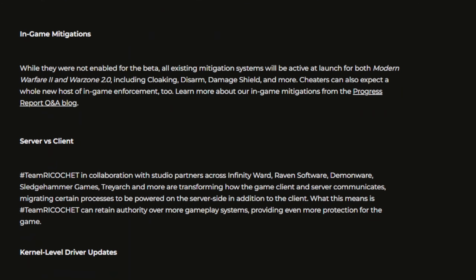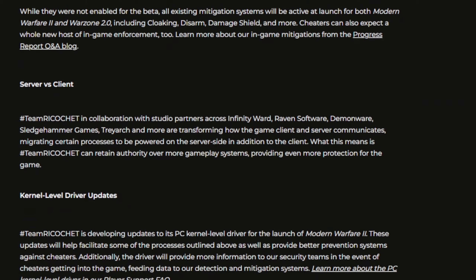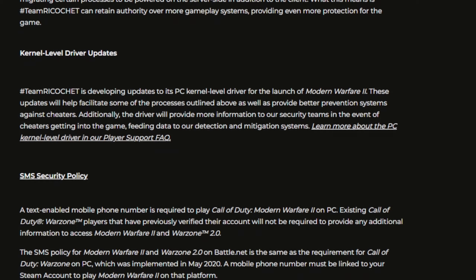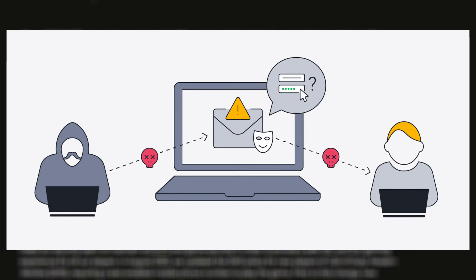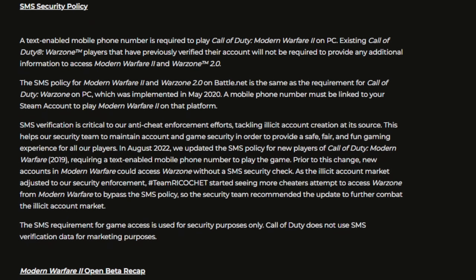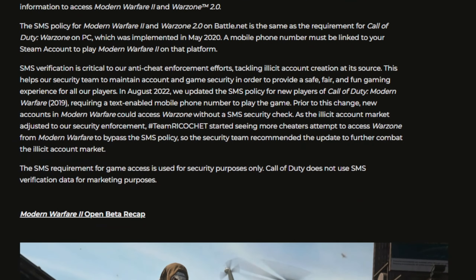Some unlock all tools and hackers try to avoid the hardware identification part of the Ricochet anti-cheat by using spoofers, which essentially try to hide your hardware from Call of Duty. This has been shown to be working less and less as Ricochet learns.